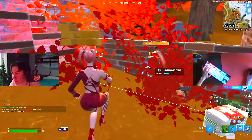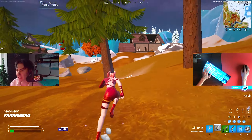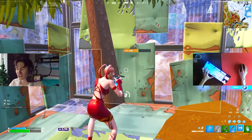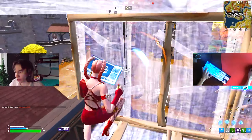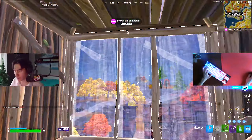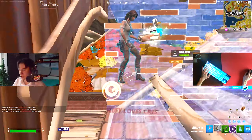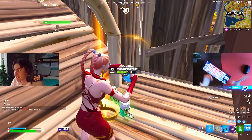It was way too close, oh my god. How do you lose that? You can see straight up guys, my aim improved so much. I just swapped over to this keyboard and I'm getting kills left and right.